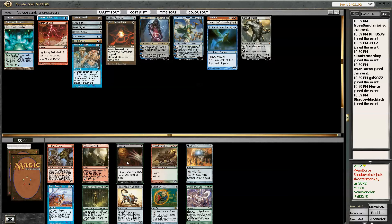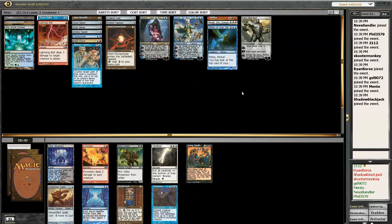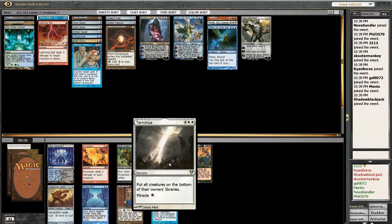I think Coalition Relic's better than Mind Stone. So I got Time Twister — that's the Power Nine that I get to see. Kind of funny. I'm going to take it, actually — I'm down with that. You can play a bunch of mana rocks and then Twister it. Let's do this.